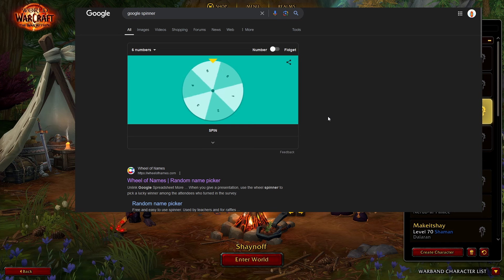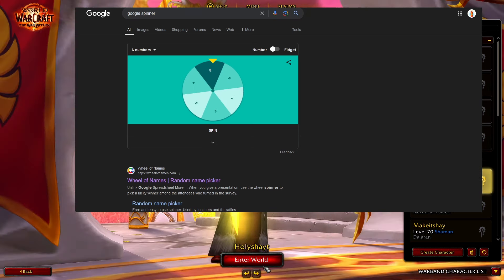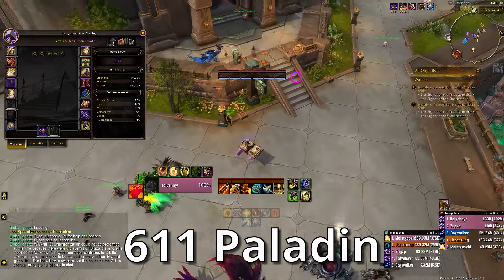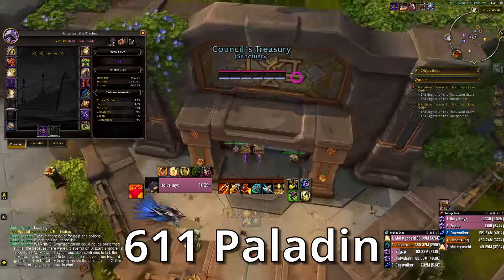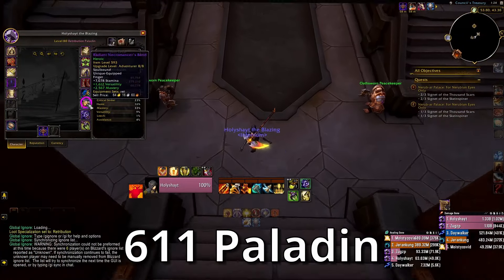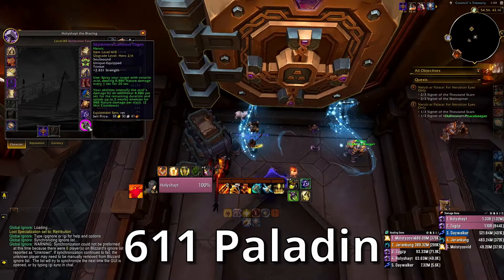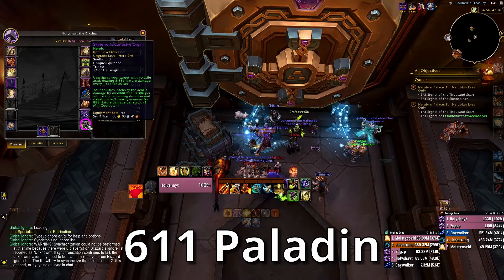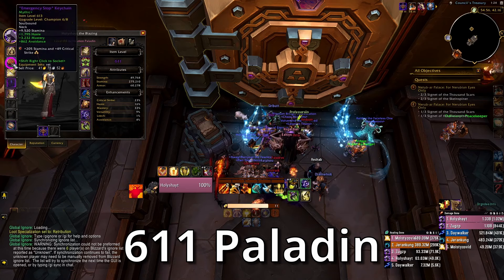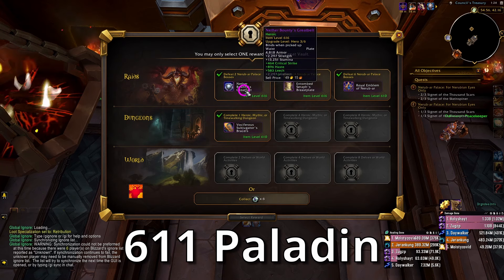We start with the Paladin — here's my 611 Paladin. This one is a full heroic and only one key, so I'm looking for the ring from Queen, the ring from Queen, or the Grim Patrol trinket, or the shard from Stone Vault. The ring would be great — oh, I don't see a Queen ring.